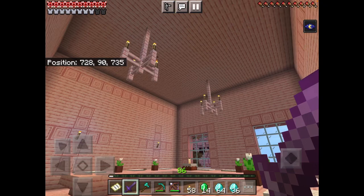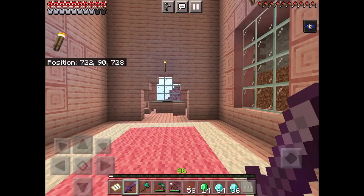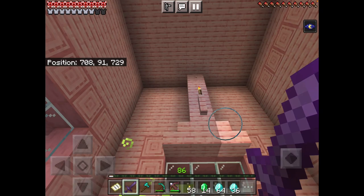Another cake over there — oh my gosh, I'm loving this already! Another cake, and this is the small dining room with a couple chairs and some things hanging up. That looks awesome.